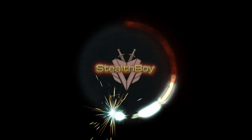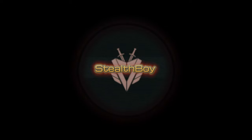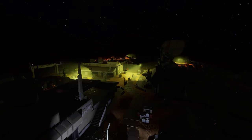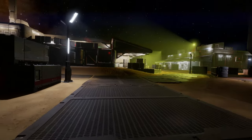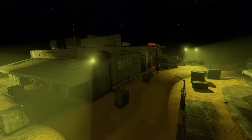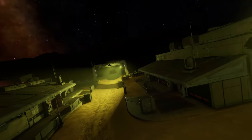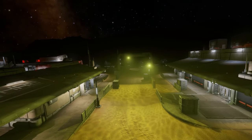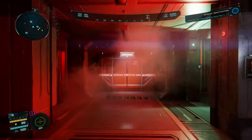Greetings Commanders, this is Stealth Boy. War has erupted across human populated space. Humanity is threatened by the Thargoid counter-attack following the crisis of the Azimus Saga. Commanders across the galaxy have rallied to defend our systems from the invasions in the Black. But now, the time has come for us to fight back on foot as a new threat has emerged.